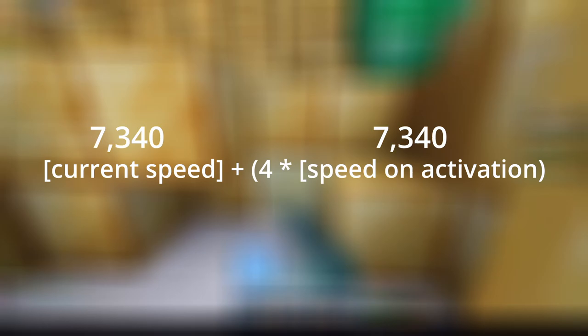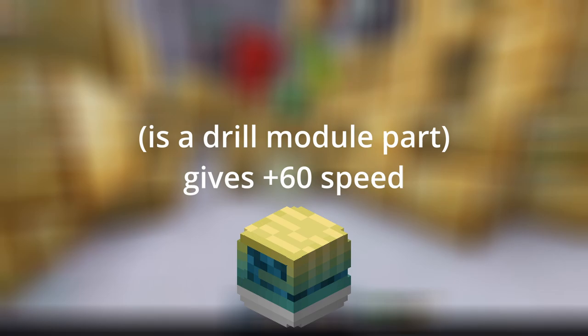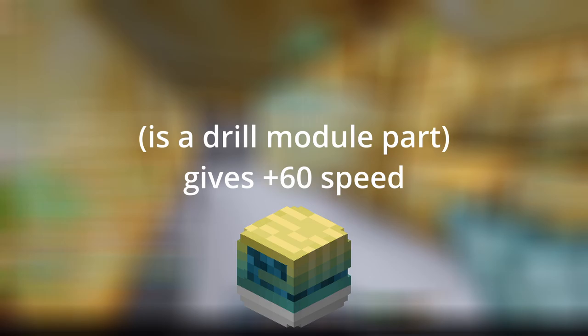To instantly mine the gold you'll need 36,000 mining speed, which is a lot. Mining speed boost on activation with a blue cheese goblin omelet takes the speed you have upon activation and multiplies it by 4 — 3 if you don't have a blue cheese goblin omelet — then adds that amount to your current mining speed. So if I start with 7,340 speed and use mining speed boost, it will give me 36,940 mining speed, which is enough to instantly mine the gold. The reason it's 36,940 and not 36,700 is that unlike other mining speed stats, the server immediately updates drill module parts — the slot you put your blue cheese goblin omelet into. So the omelet adding a level onto mining speed 1 and 2 gives an extra 60 speed, which is multiplied by 4 and added, giving you essentially an extra 240 speed.